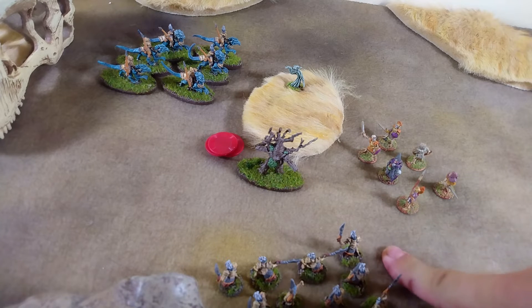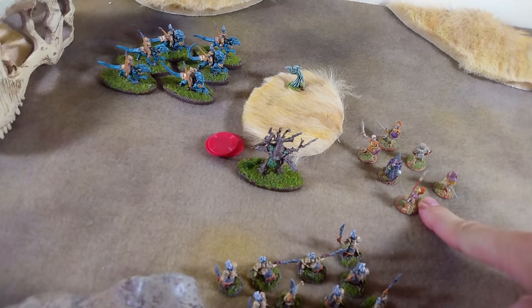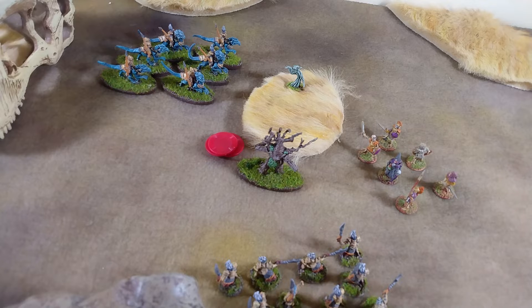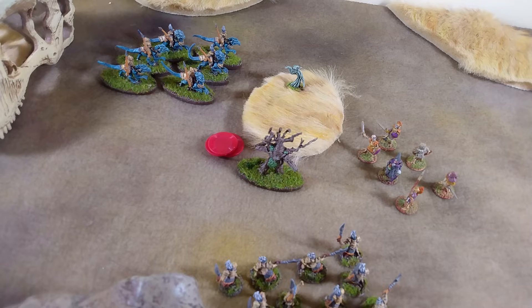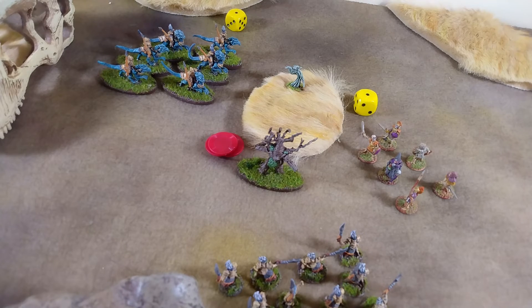Now we have a choice: do we run away with these guys, or do we try to attack the elite foot? I think we want to go up against the elite foot. Our heavy foot are going to be attacking with a value of five — oh, they're better on the defense, aren't they? Heavy foot all they have is wall of spears. So we activate them as a move order, and it didn't matter what we declared because they were going to fail regardless.